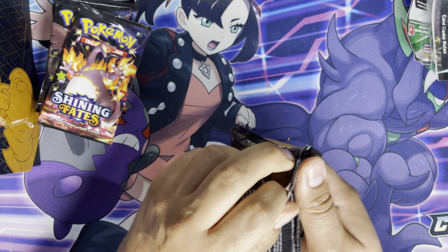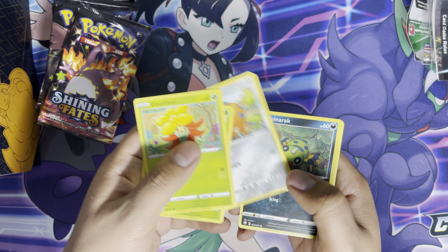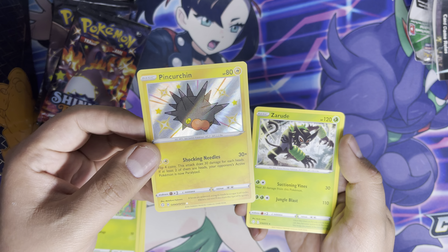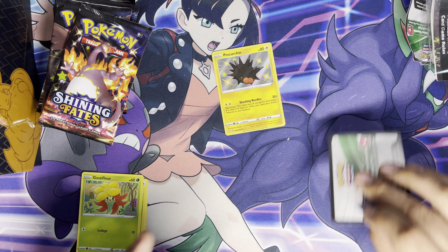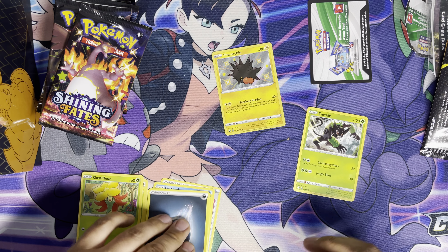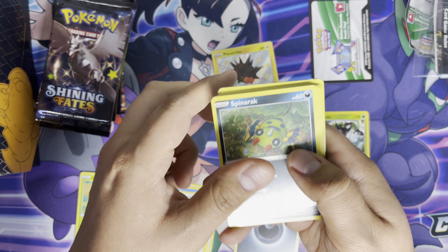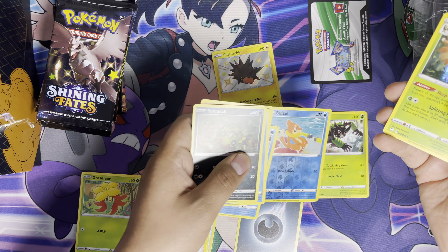First pack in, and I'm not going to do a pack trick. First hit in — shiny Pincurchin, baby! Sweet. I guess I could separate the rares too, do a little bit of separation. And let's see — a weasel and a hollow Decidueye.